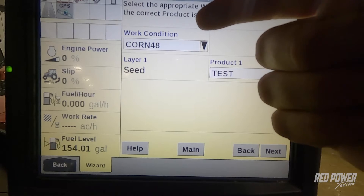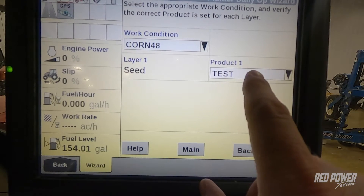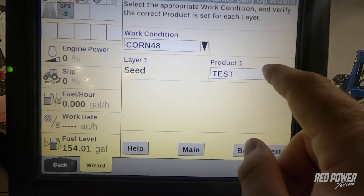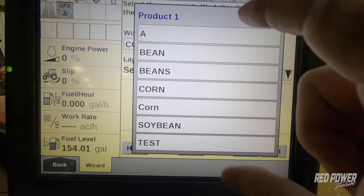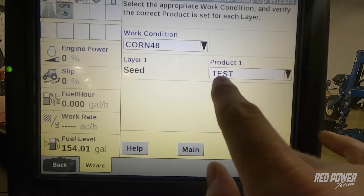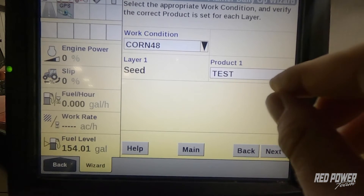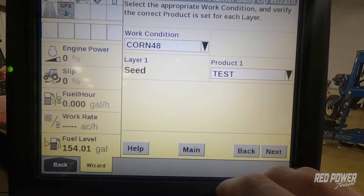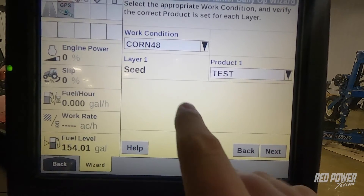Our work condition says corn 48. This is where you can apply your variety or your product to that layer. If you drop down product one, we have different variety information — this has a list of crop types already in here. What we want to understand is that product one is the variety information we're putting in, or the variety that we're going to be planting in this field. Now that we've applied our product to our layer, we're going to hit next.